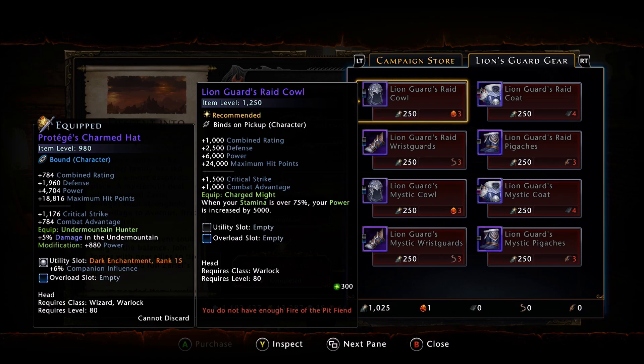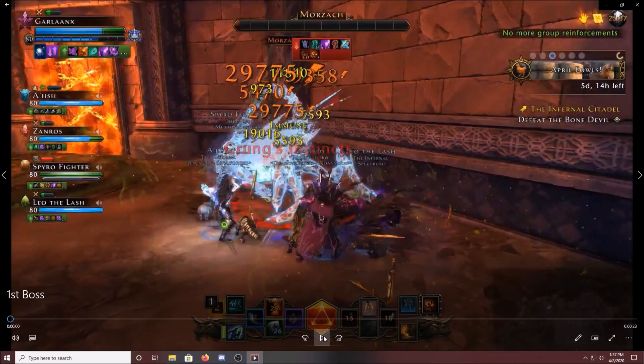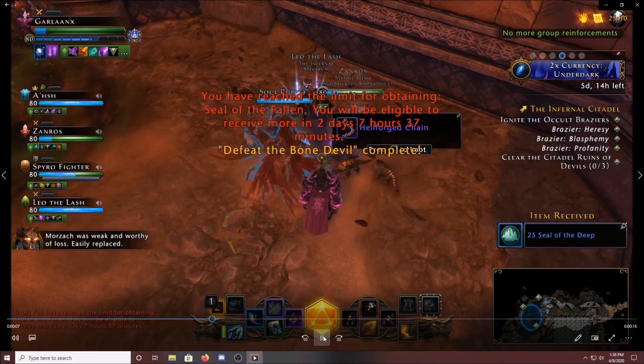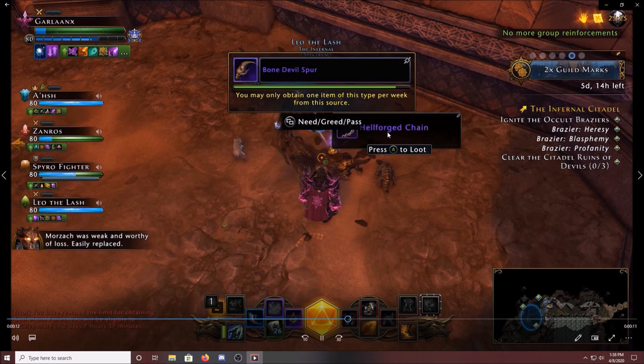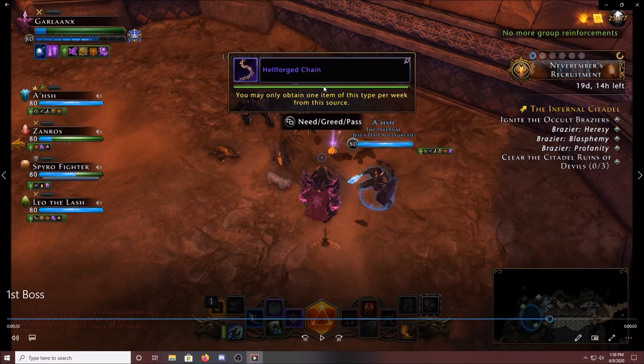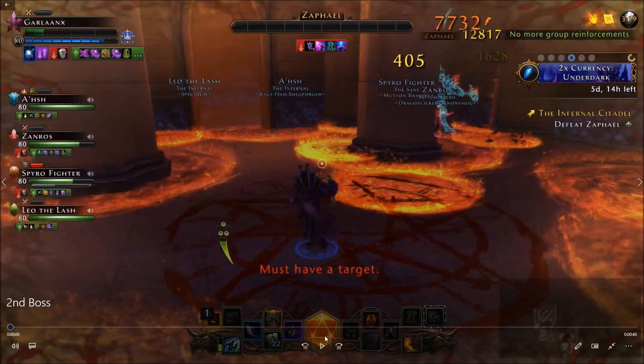All of these reagents come from Infernal Citadel, so you're going to have to farm the Mod 18 dungeon. Here we are at the first boss in Infernal Citadel, Mor's Zark. You can see that the reagents will drop — we got a Hellforged Chain as well as a Bone Devil Spur drop here. You have to roll on these, so make sure you're talking to your group to find out exactly who needs what. I was looking for the Hellforged Chain in particular, so I was able to pick this up from the first boss.